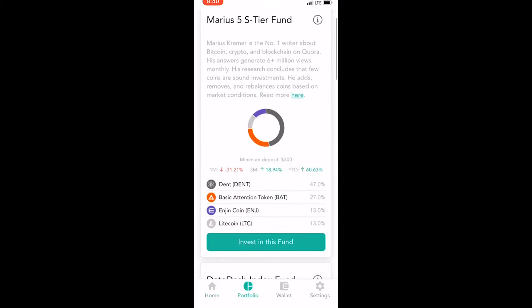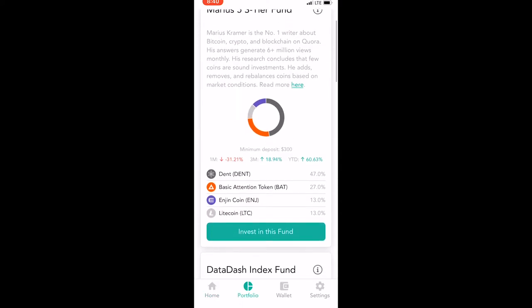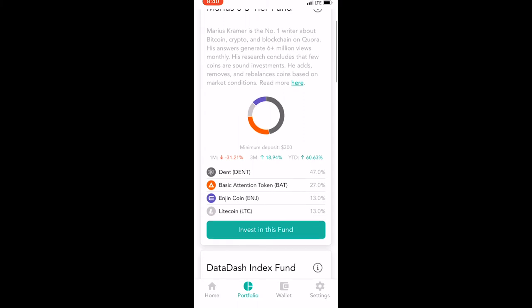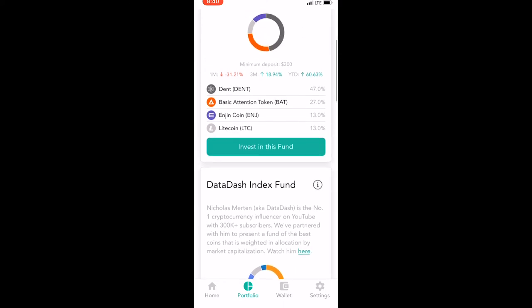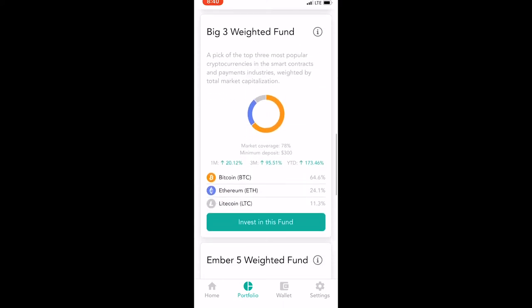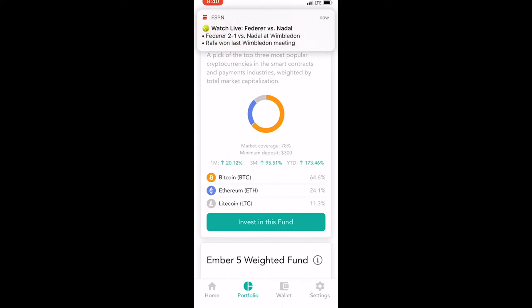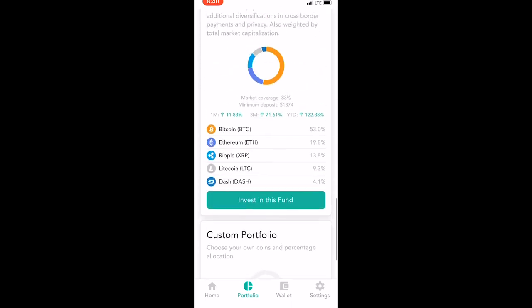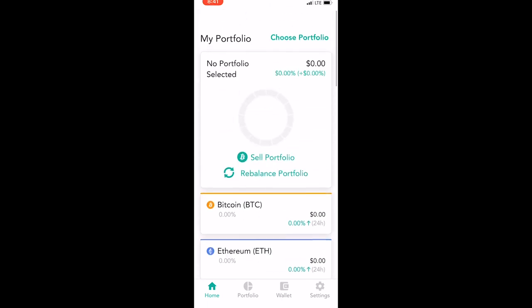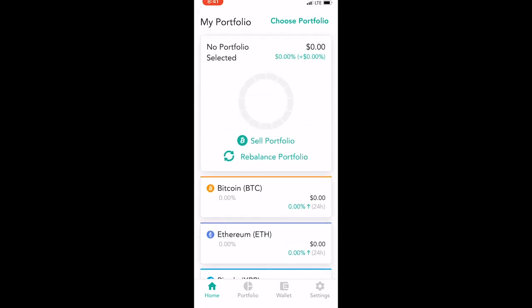A little disappointed that out of the portfolios now, the one that at first they were advertising with a minimum deposit of $100 — for some reason that's gone. So maybe I might try one of these and deposit $300 and see how that goes. I'll probably try the Big Three Weighted Fund; looking at some of the statistics, that might be your best bet. Definitely want to try it out, a little disappointed that the hundred dollars is gone, but they did upgrade their referral game, so that's a positive.